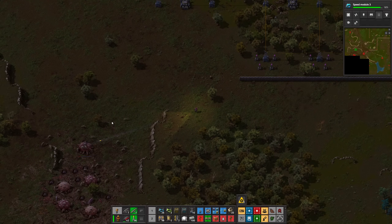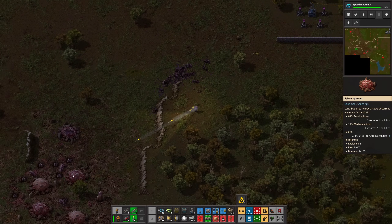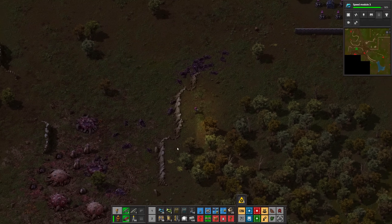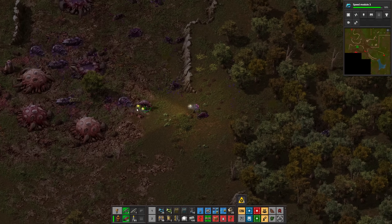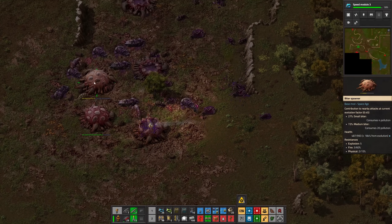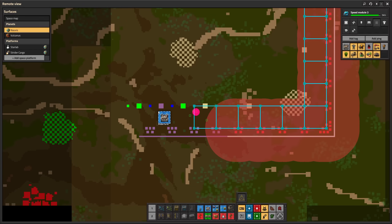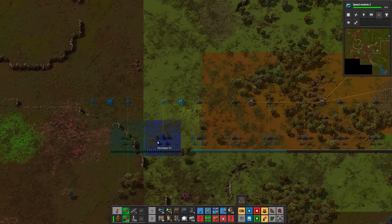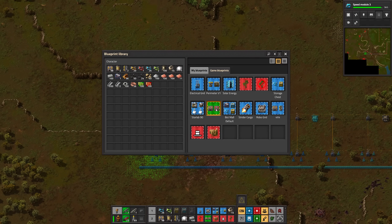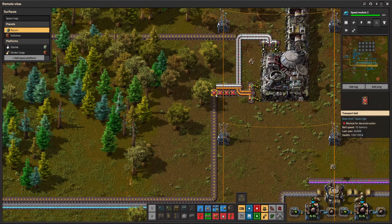To make it happen, this spider nest has to go. I love using rocket launches. To expand the perimeter I'm using my 18x18 grid blueprint, and fortunately I don't have to worry about these cliffs anymore. Let's put the perimeter defense over here so that there's a large enough area to mine uranium.